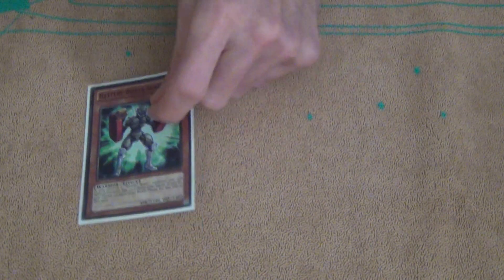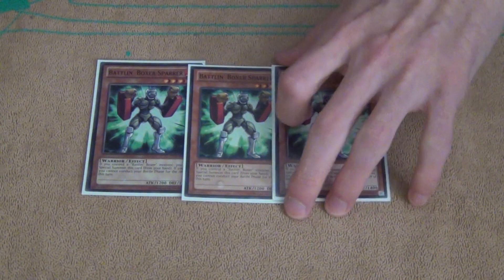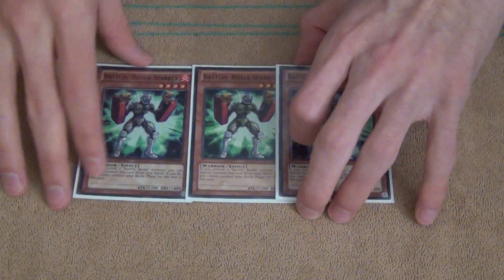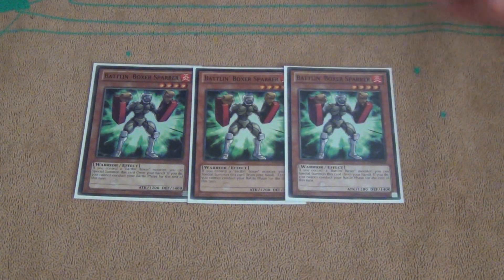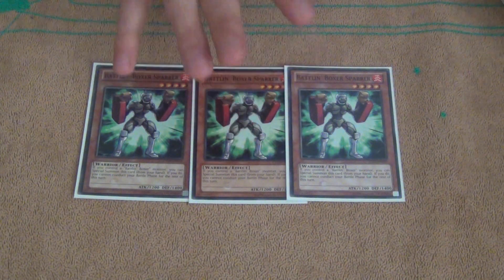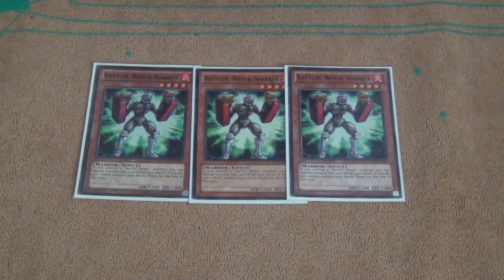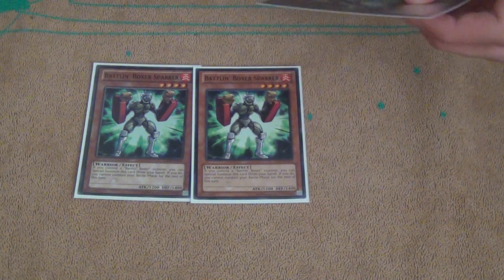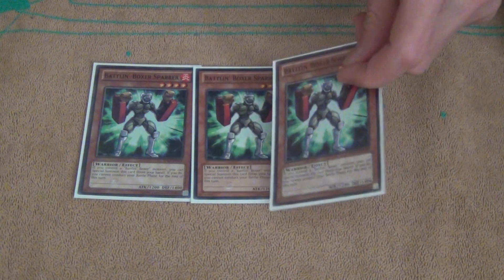The last 3-of I'm playing is 3 Battle Unboxer Spar. If you have a Battle Unboxer monster on the field, you can Special Summon him from your hand, but then you can't conduct your Battle Phase for the rest of the turn. So it's like Bahamut Shark, where you can activate this during your Main Phase 2 after you attack, to Special Summon it so you can still attack with your other stuff.